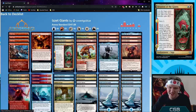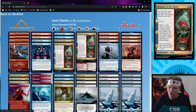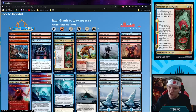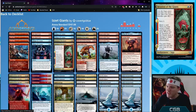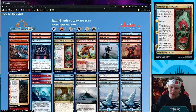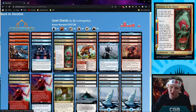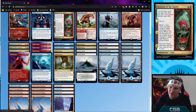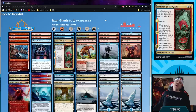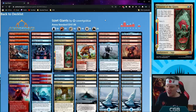Final deck — Izzet Giants! Four Frostbites, two Fire Giant's Fury, four Glimpse of the Cosmos, four Invasion of the Giants, plus tons of giant payoffs. Orvar the All-Form has changeling so it's a giant. Faceless Haven can be a giant. Three copies of Cyclone Summoner we're trying to ramp into using Invasion of the Giants. Three Tectonic Giant. Three copies of Battle of Frost and Fire as the one-sided non-giant sweeper. Four Quake Bringer. It's a snow deck so we have to run Volatile Fjord and other snow lands.